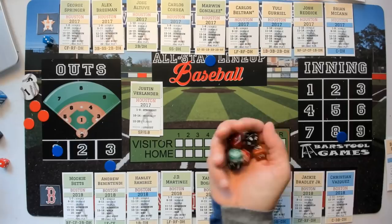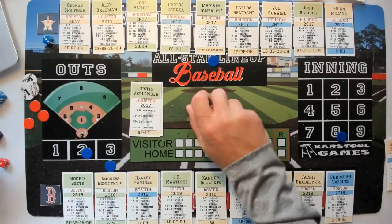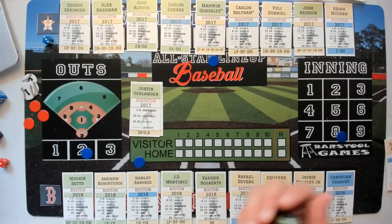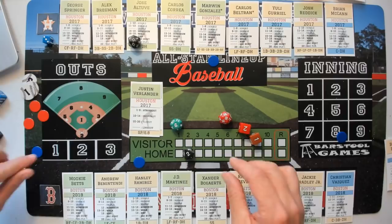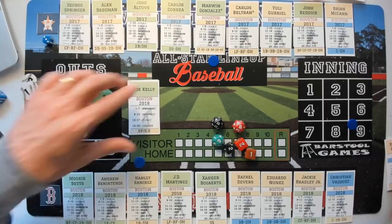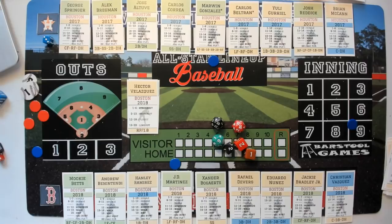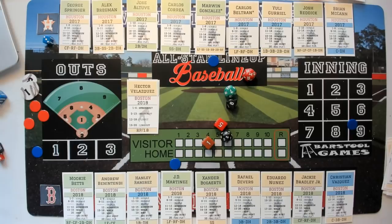Benintendi — plus one to Verlander, righty-lefty, no plus two. Verlander wins on a 19 — fly out, two down. Hanley Ramirez — plus one plus two for Verlander. Wins on a 15 — pop out to short. Top of the ninth — new pitcher for the Red Sox, Hector Velasquez. Marwin Gonzalez — straight-up roll, wash with righty-righty. Velasquez wins on an eight over five — strikeout, one away.